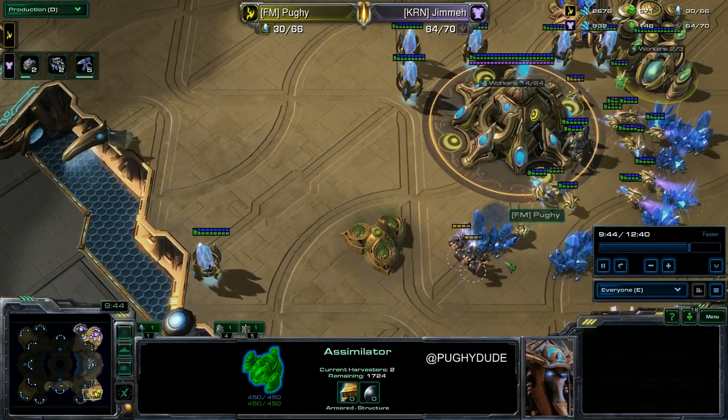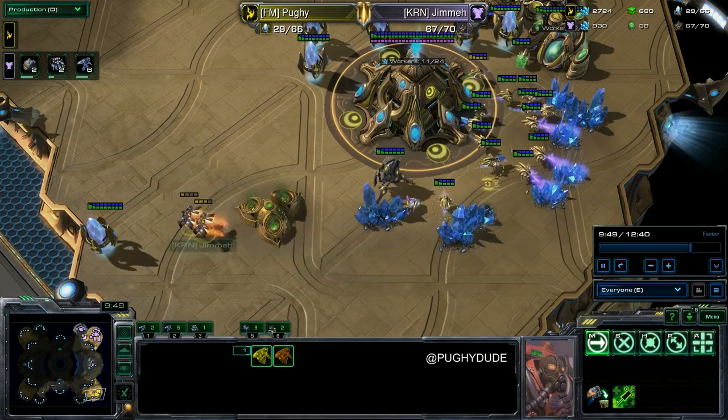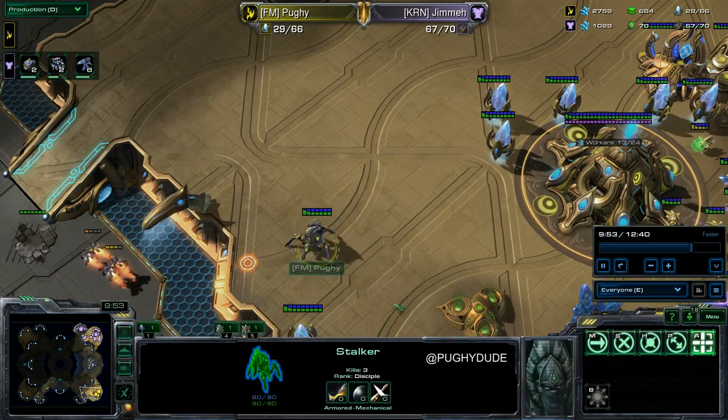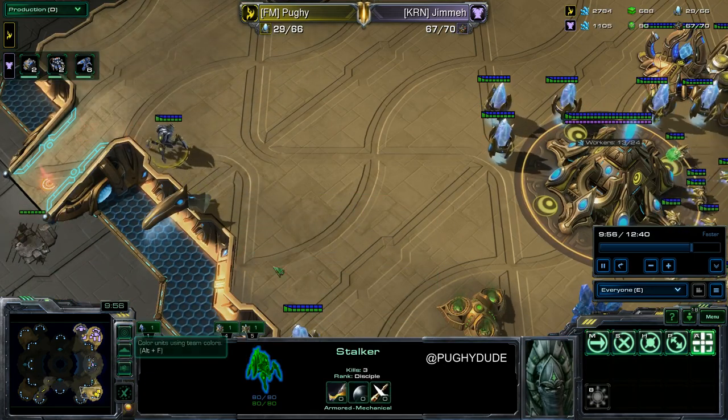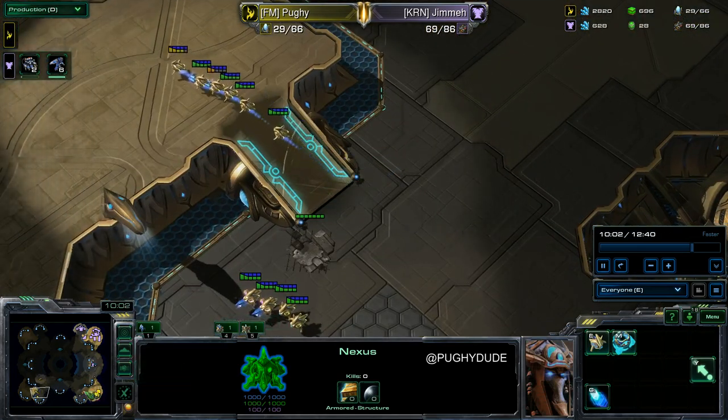This is what I was saying with the Stalker — I attack-move it, but the Reapers are just so fast. Once the Stalker gets into range, the Reapers are on the other side of the base and the Stalker just chills. It doesn't do anything. I sent some probes across the map because I did have far too many.